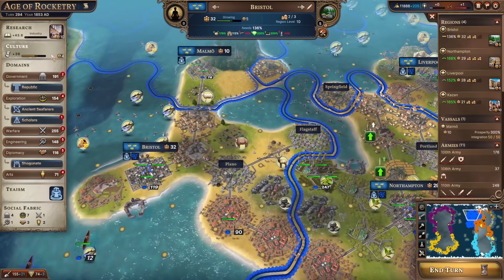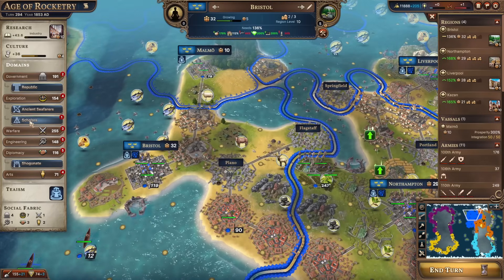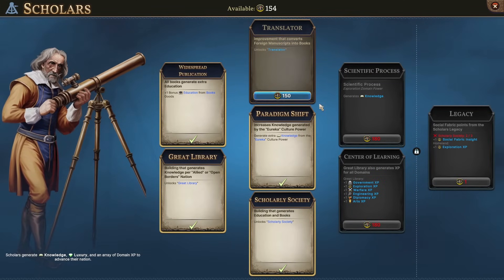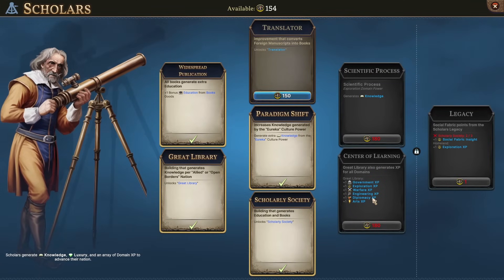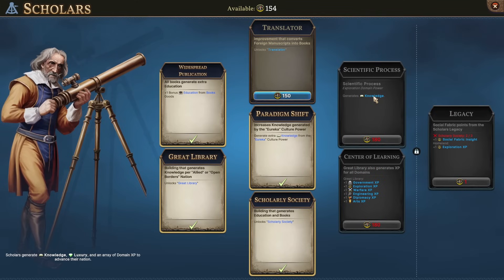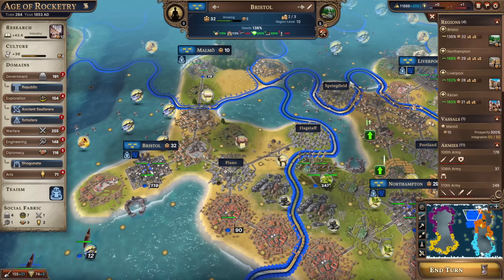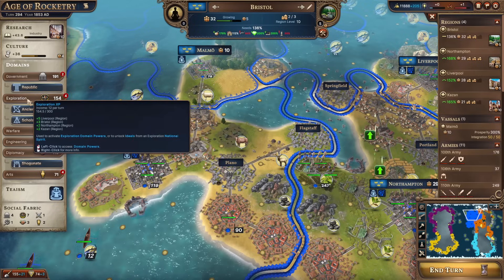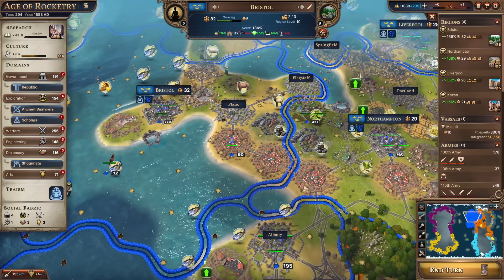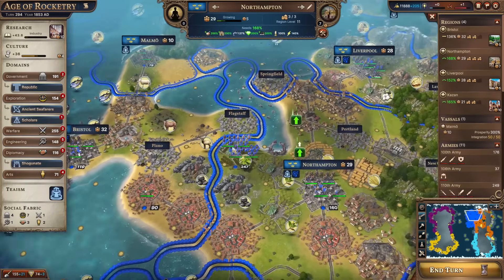Only one of the nations has got industry, which is quite surprising - two have got rail and only one's got industry. So we'll go down that route. Four turns until the next culture boost, and we do have enough to get this. I think we save our points and get the scientific process exploration power unlocked. That would be quite good.